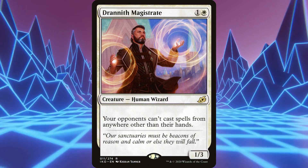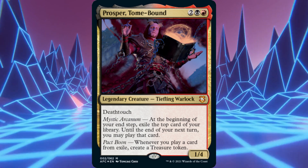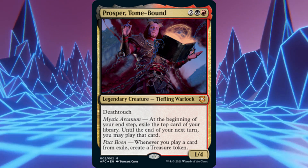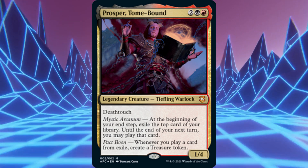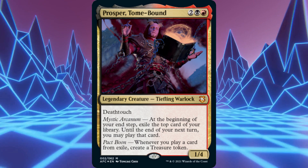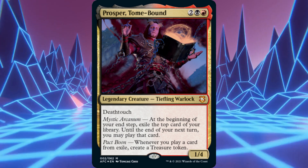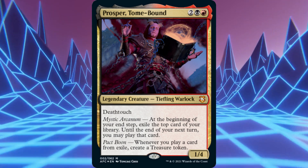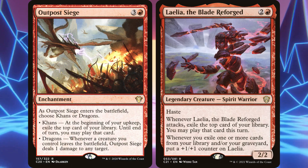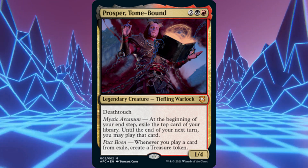Some of the best advice I can give for dealing with Prosper decks is play advice. Pay attention to the cards the player's flipping — stay alert. If they flip removal, don't play your best creatures yet. If they flip a board wipe, don't give them a reason to use it. If they flip a bomb of a creature, hold onto your removal. Magic, as a game, is so deep in part because you naturally have hidden information to hold over your opponents. Prosper gives their controller an advantage at the cost of hidden information — it's up to you to take advantage of that and play around these cards. Most cards that work like Prosper give up hidden information and also have a time limit on when the player can actually cast them. If you play some heads-up magic and try to work with that, you'll find yourself in a better situation.